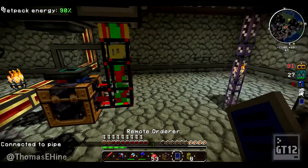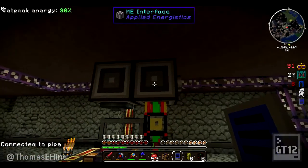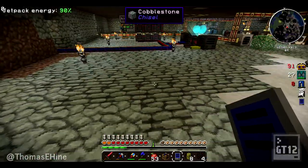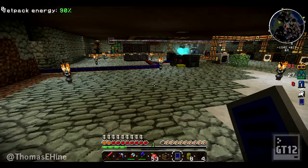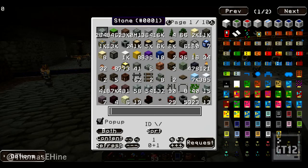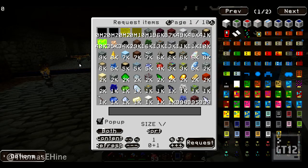We need power to the logistics pipe system. Yeah, there we go, Mark got it. So I could be over here and say I want two stacks of cobblestone, then check the Ender pouch and there's stone. Oh I said stone, not cobblestone - because it's not sorted. This worries me - my fluids are showing up there.